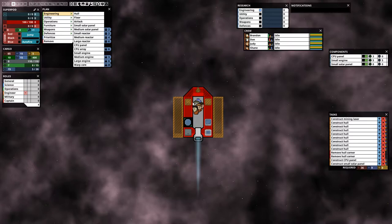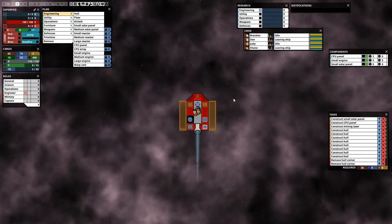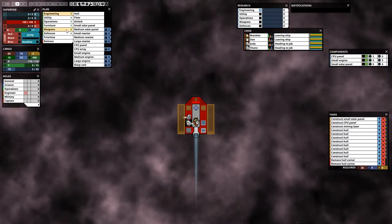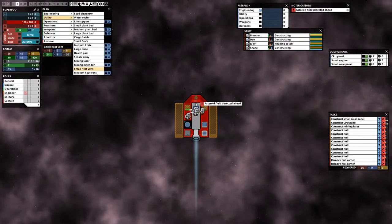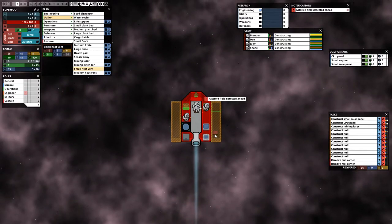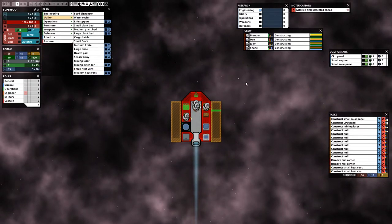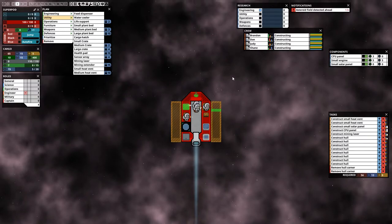Now we start the game and our crew will build the solar panels and mining laser first. The next thing we need is heat vents, because the laser generates heat and as I said, if we have too much heat our ship will start burning. We'll need two of those — let's place them and move them up in the queue so they get built urgently.